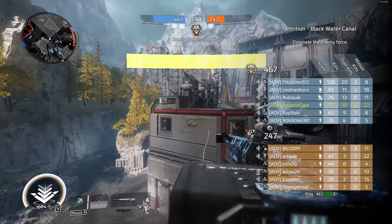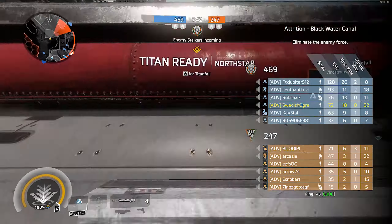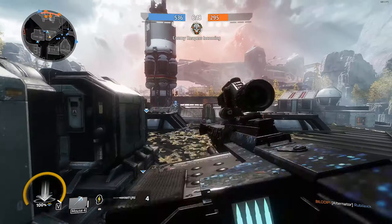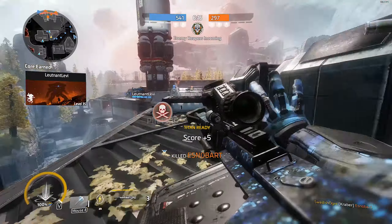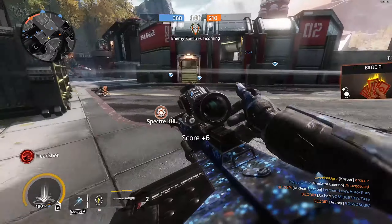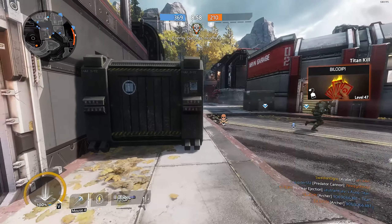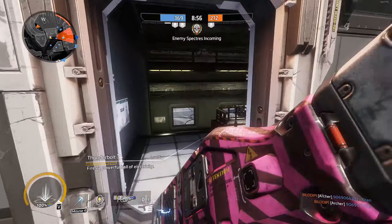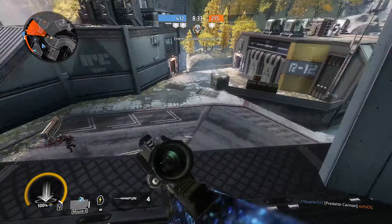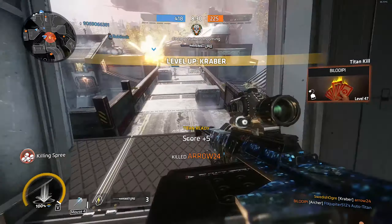Add to that also the quite low TTK in Titanfall 2. Another weapon that might give you a similar challenge, or at least close to it, might be the Wingman, although it is a handgun and has a faster fire rate compared to the Kraber sniper. The fire rate is slow when it comes to the Kraber, so usually you might be screwed if you miss your first shot up close, especially if there is a good player on the other end.